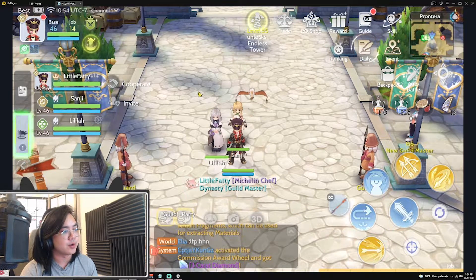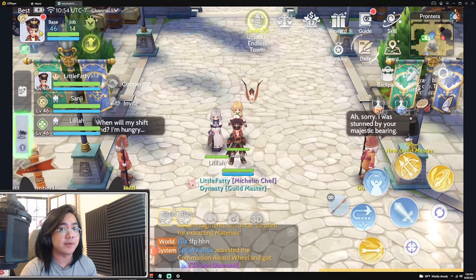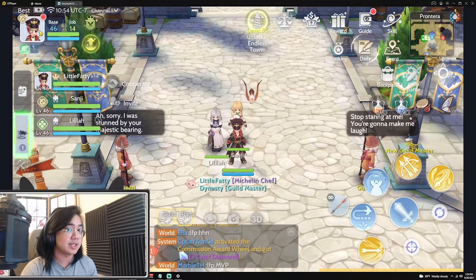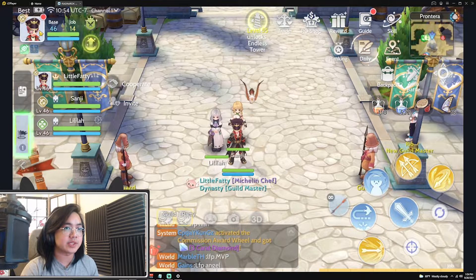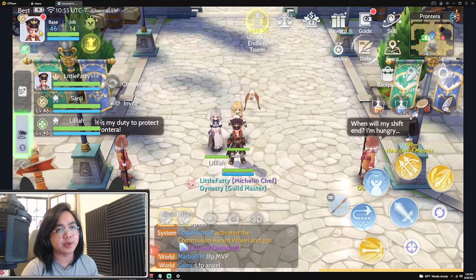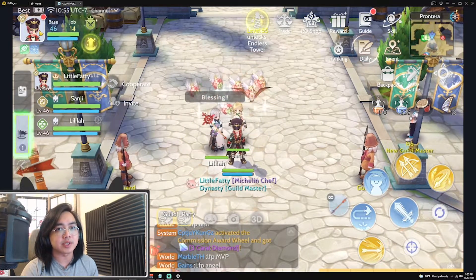Step number one: as a hunter, the best hands-down DPS build — whether you want to PVP, MVP, farm fast, or level fast — is always going to be the double strafe hunter. It is no contest: AGI, DEX, LUK. Auto blitz hunter is too stat-hungry early and doesn't really start amping up until around the level 70 phase. One recurring theme in Ragnarok Origins is that at certain levels the meta shifts constantly — that's why spiral pierce knights power spike at level 70, and the same applies to snipers.